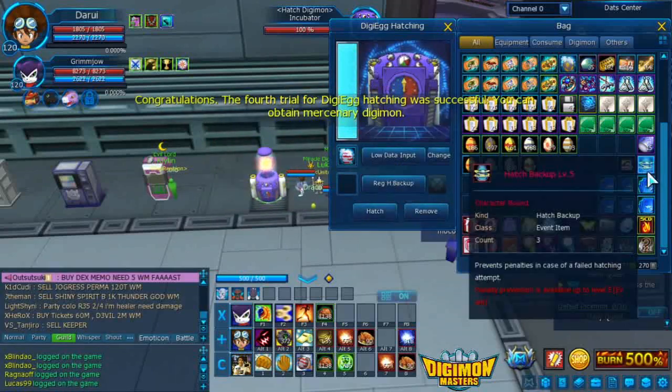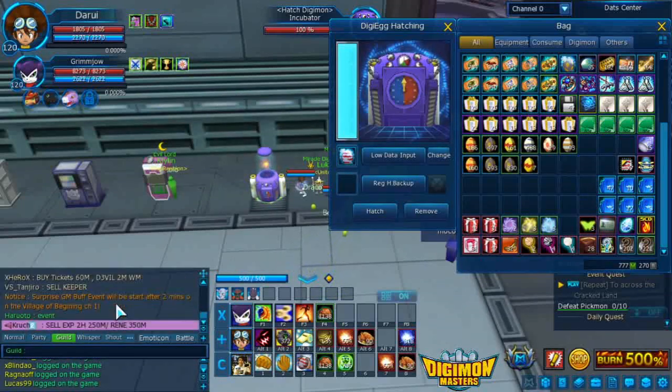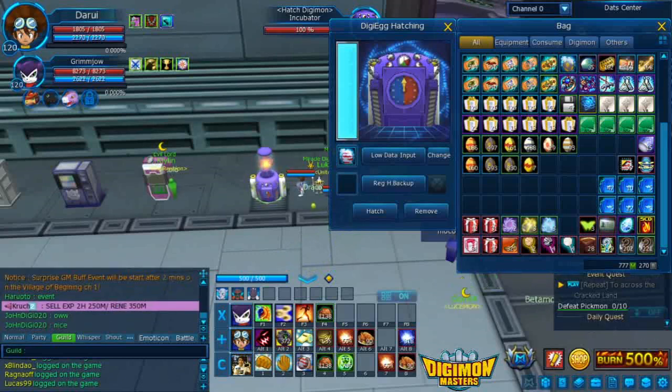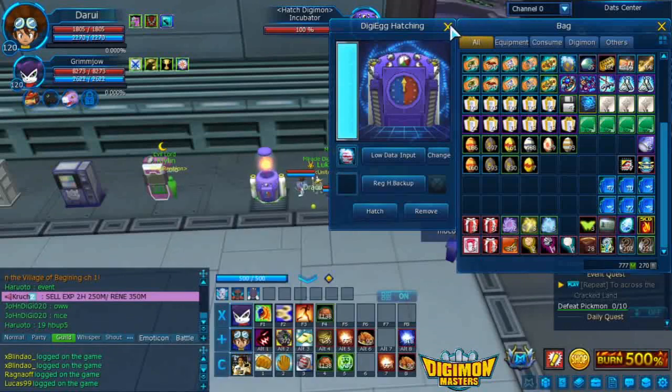So we've used up at least 19 hatchback at level 5. Oh there's a GM event after 2 minutes — and luckily, so I'm gonna pause for this one. Thank you for watching guys. This will be hatched after a while, but thank you for watching — at least we got our dream. Took a lot of hatchback at level 5. Okay guys, thank you for watching.